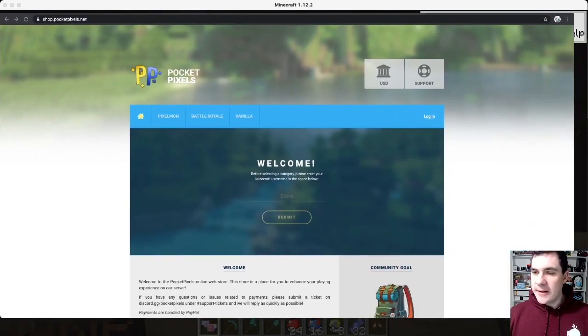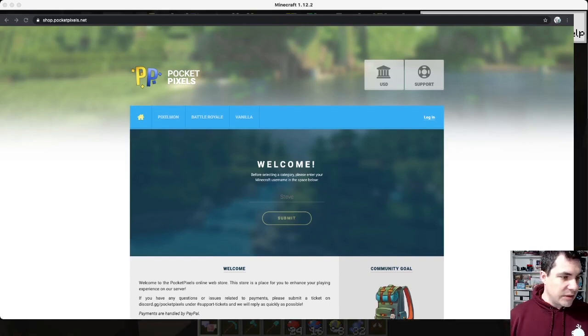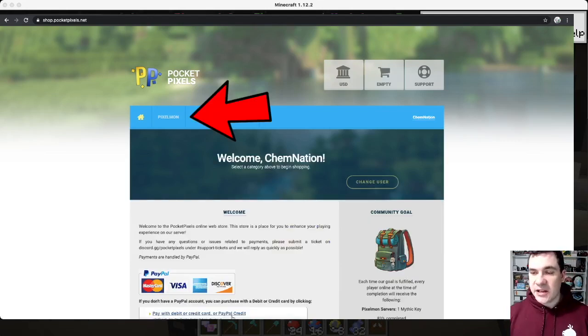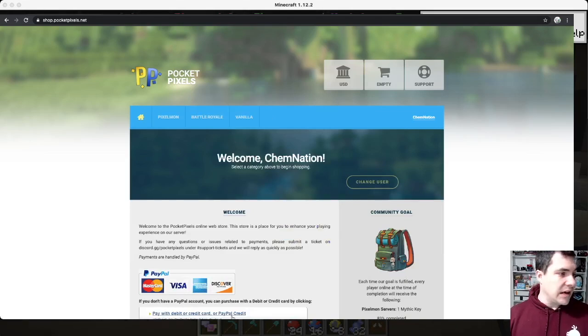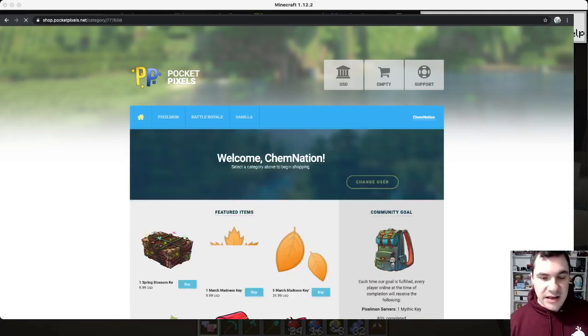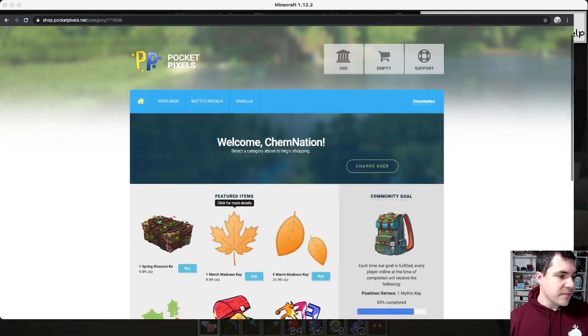There's a welcome bundle. So I'm actually going to do that right now. Once you get here to the welcome screen, just put in your Minecraft name — so Chemnation. And if you go up here where it says Pixelmon on the top, just click that where it says Pixelmon, go to featured items. I just got ten crate keys. Click the blue welcome pack.